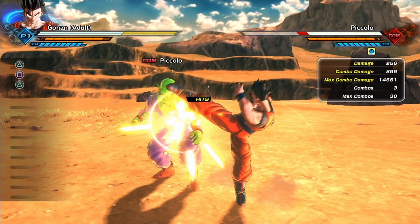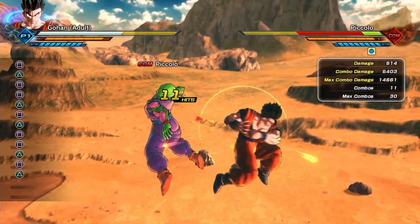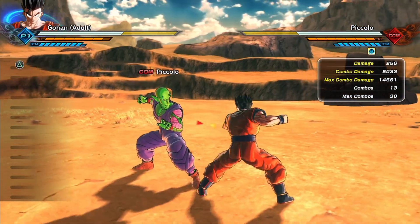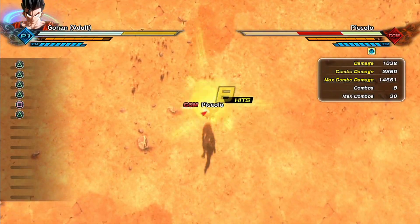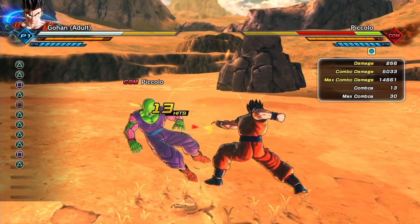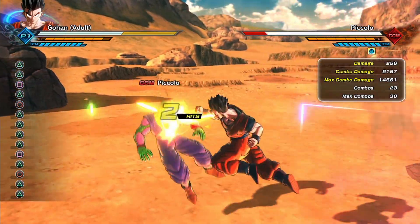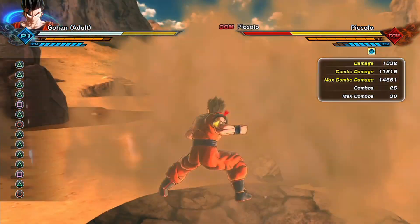The first combo that you need to know is the Shoryuken loop. You can see the inputs on screen. It's a fast, reliable combo that you'll want to use anytime the internet connection isn't something like a one bar. The second combo that you want to learn is what I call the vertical loop. It's slower than the Shoryuken loop, but it does more damage. They're both good, so you can use both of them to mix up your combos and keep your opponent guessing. The loop on this combo is harder to do, so if you're starting out, you probably want to use the Shoryuken combo more.